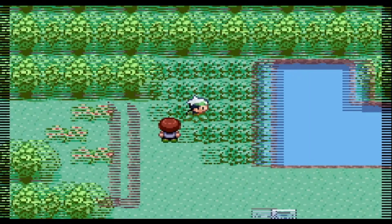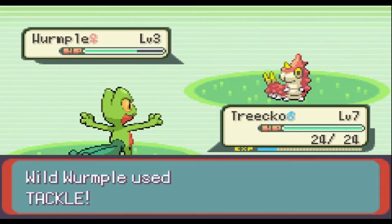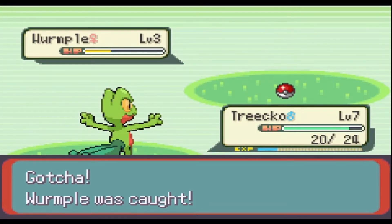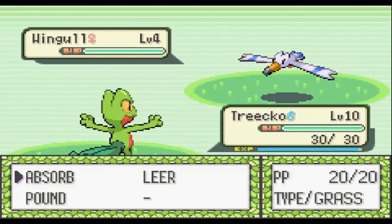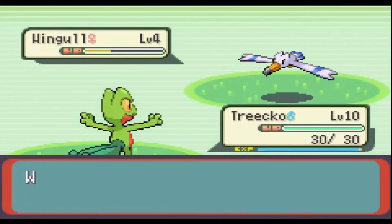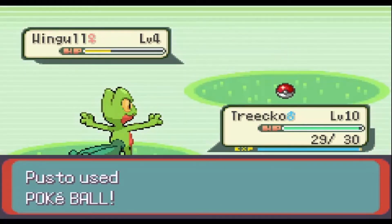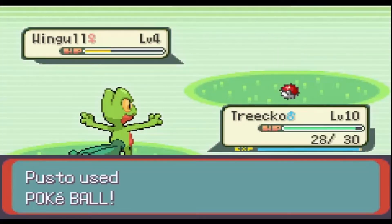On Route 102, I caught a Wurmple — this might be a decent encounter. If it becomes Beautifly, I could maybe get some use out of it; if not, Dustox will probably die to Roxanne, so I don't see much downside to leveling it. On Route 104, I found a Wingull. I've never used one, but its Water/Flying typing could be useful, although it'll probably get decimated by Watson. I'm not sure I want to lock it onto my team, so I'm not leveling it yet.